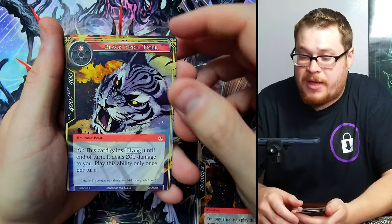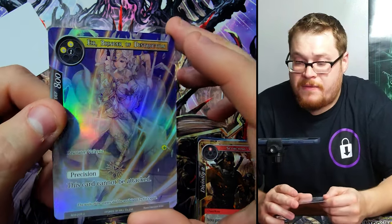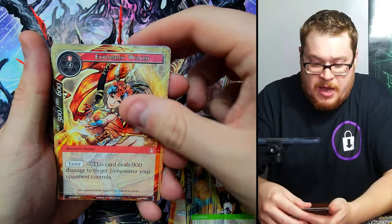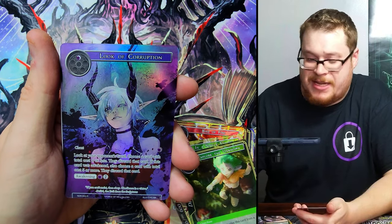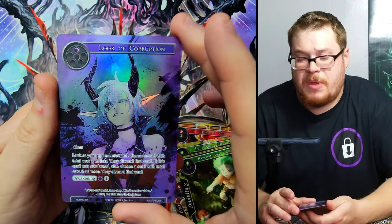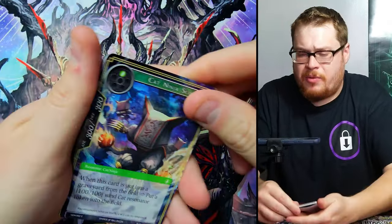Black Spot Tiger, and behind it we've got Bringer of Destruction uncommon — really cool card, I don't think I have this one. Next — Explosion Wizard, Explore the Unknown — there's our rare, Magic Zone of Tranquility behind it. Yes, that is a great one to get! These full art Look of Corruptions are like a fourteen to fifteen dollar card — they've been fluctuating in price a little bit but definitely one of the more highly valued ones in the set. I will take it.